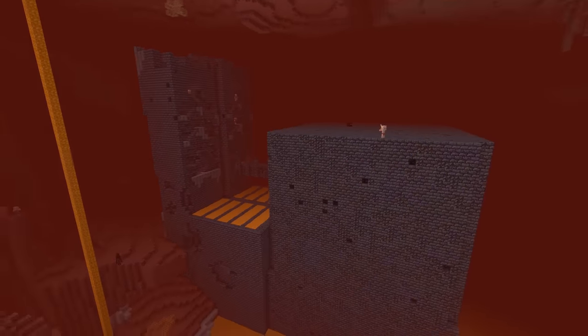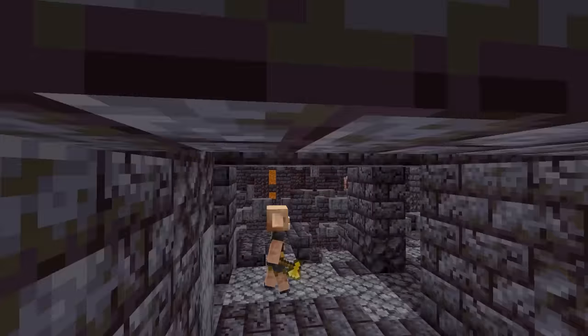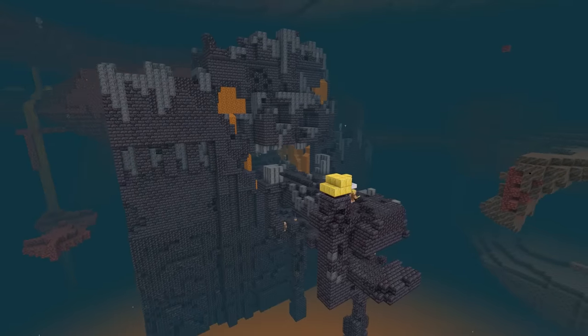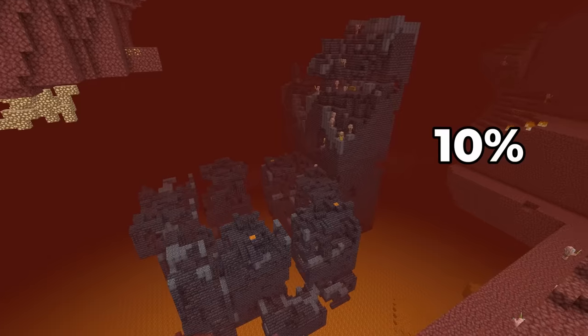You can easily recognize the treasure room bastion by its shape: two big colossal black boxes and a bridge that connects them, with lava pools underneath it. When you enter the lower box of these two, you can look down and see a lot of gold blocks in one place. In one of these chests there, you will have a guaranteed smithing template. If you didn't find a treasure room bastion, just explore the one you have found and open the chests there, because you still have a 10% chance per chest to find one.